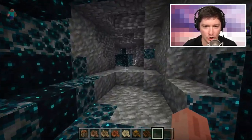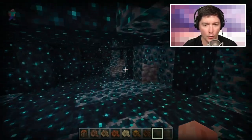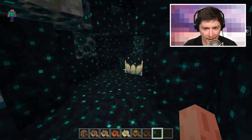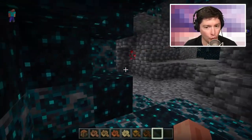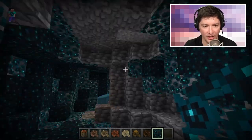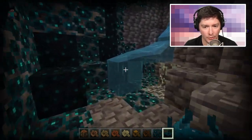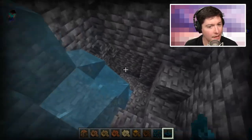Here is the deep dark biome. It looks similar to how it appears in Java — it's not just small blobs now, it's an actual biome that keeps going, similar to lush caves or dripstone caves. This is basically the third or fourth cave biome. Looking around, I can see all the blocks: sculk vein, sculk blocks, catalyst, and some detectors. The shrieker is the only one we still need to find — it might only spawn in the ancient city.